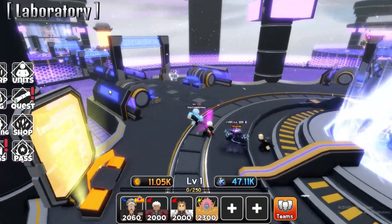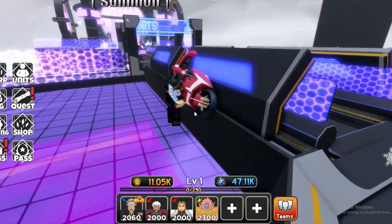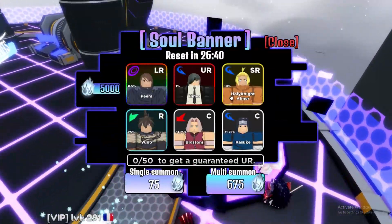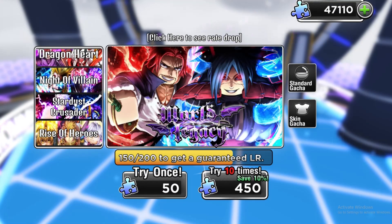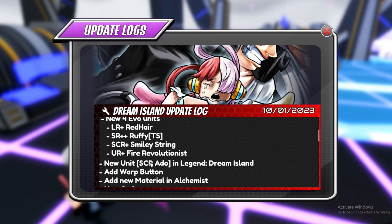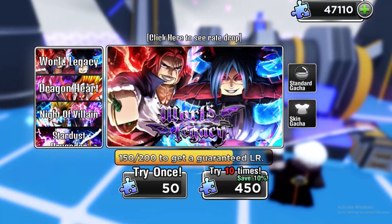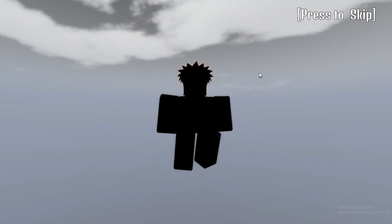We got the Stardust Crusader banner. Let's find it — okay, it's over here. Let's go to summon the Stardust Crusader banner. Looking at the current banner — that's a pretty bad banner. There's also the World Legacy banner. Two new units in World Legacy, one new unit in Crusader, and four new units in Island.